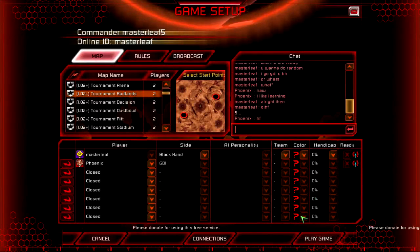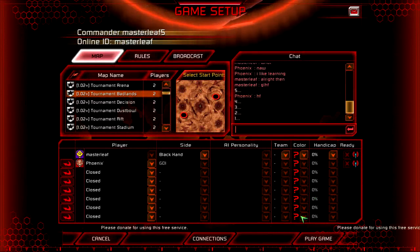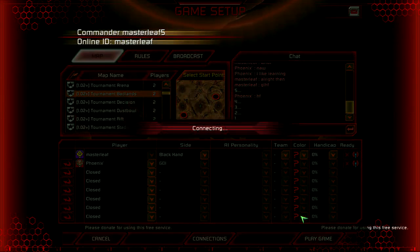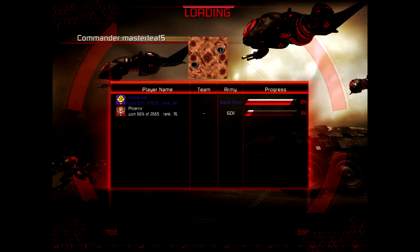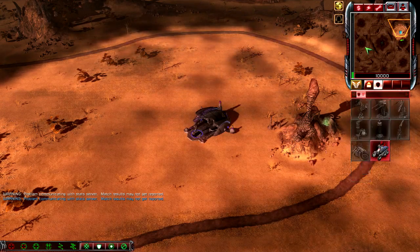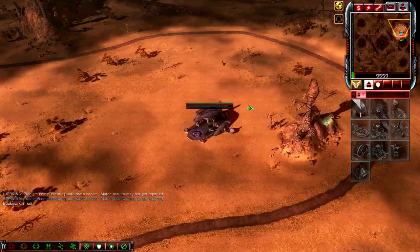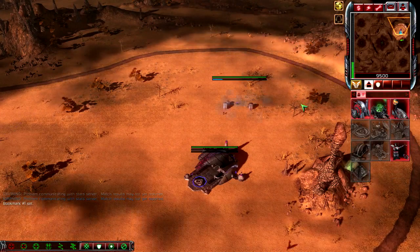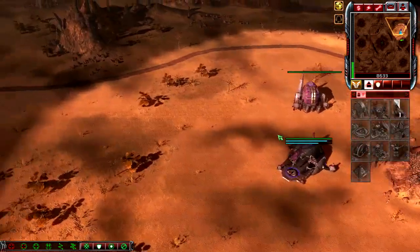Hey, what's up guys, it's Masterleaf here coming back to do another first-person video. I know since the last one that these are in pretty high demand. It's going to be against Phoenix - I'm going to be picking Blackhand for this series as he wants to learn against Blackhand with GDI. We'll go for a power plant first. I've also disabled the Skype sounds which I noticed to be quite prevalent in the last video.